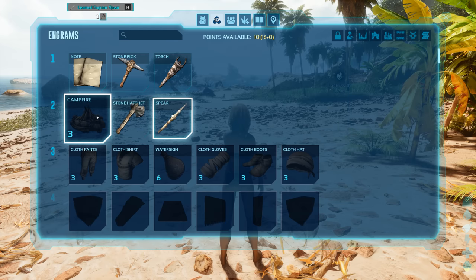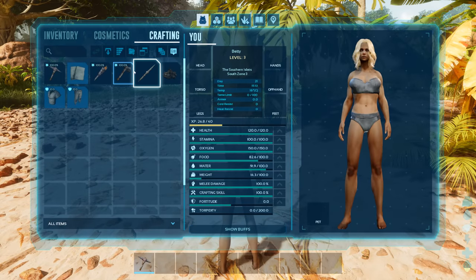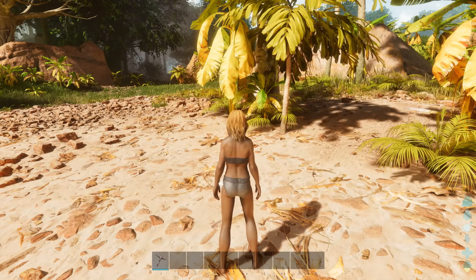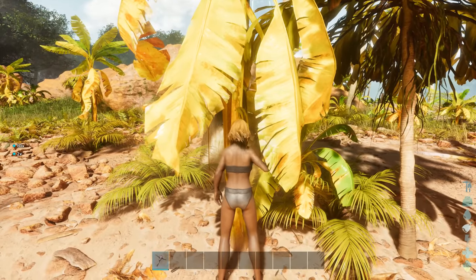We're going to start with the basics: a stone hatchet, a spear, a campfire, and maybe a cloth shirt and pants. To make an axe you need flint and thatch, and that's where the pickaxe comes in handy - it's the perfect tool for getting both of those.